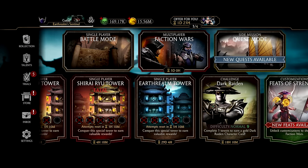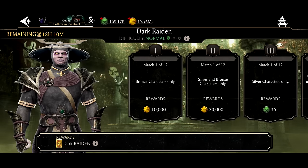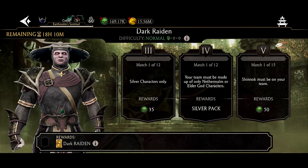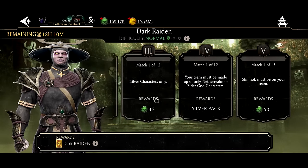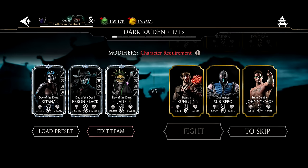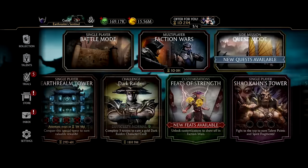Challenges — this should be a no-brainer. Farm that 35 and 50 souls even if you don't want the character in it. So if it's like a Bow Rider show and you're like 'I do not want this character,' well at least do the silver and the 50 souls. In my case on my beginner account I don't have Shinnok, so I can't do this one, but I did the one for 35 souls and it didn't take very long.